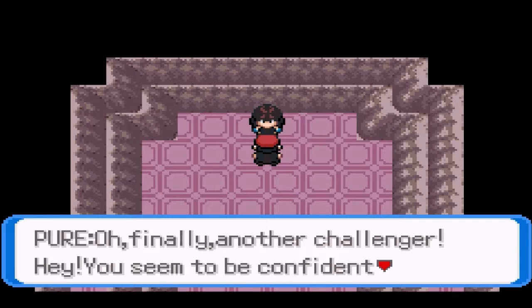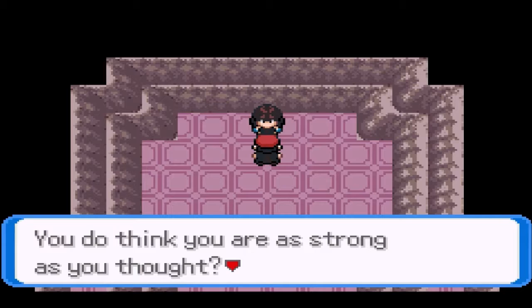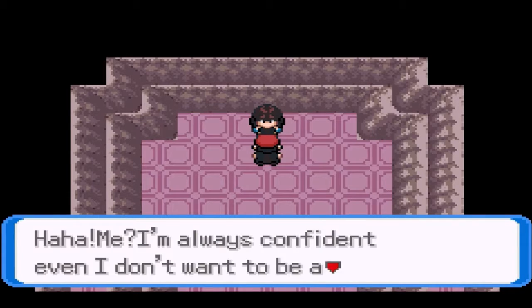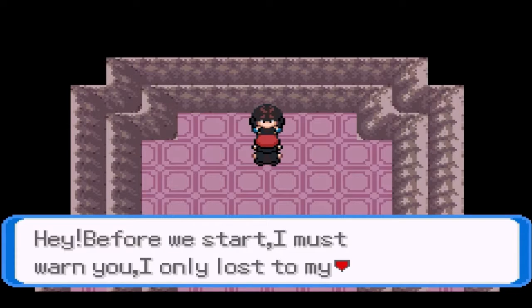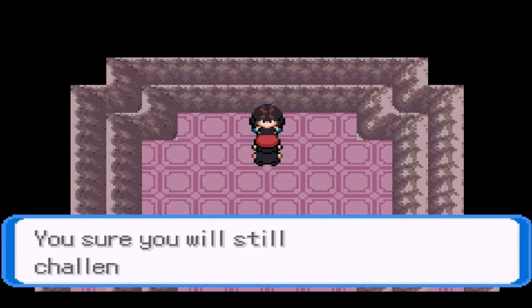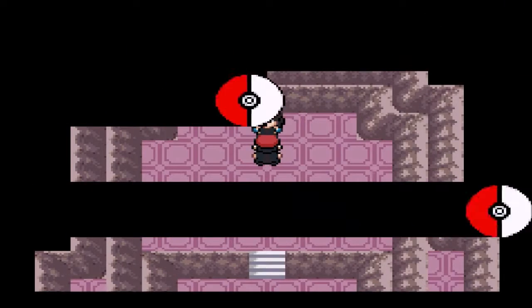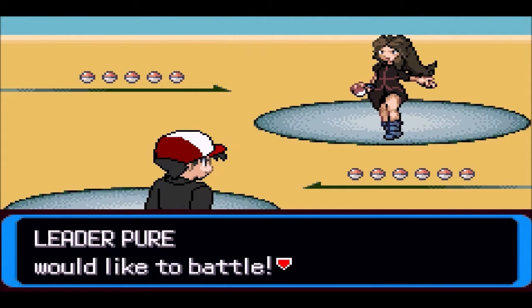Now we're battling Pure here. The gym leader says: 'Oh finally, another challenger. You seem to be confident about yourself — you think you're as strong as you think?' Confidence is important, challenger. 'I'm always confident, even though I don't want to be a trainer like you. Before we start, I must warn you — I've only lost two friends one year ago. So if you want to defeat me, you must be as strong as them.' And now we're battling the seventh gym leader in the Tyran region — the Dragon-type gym leader, Pure, starting off with Noivern.